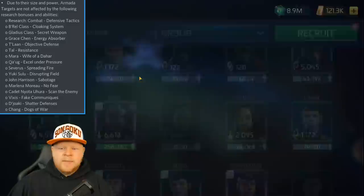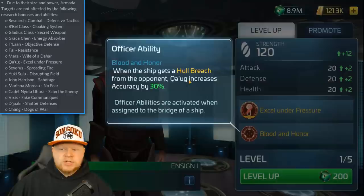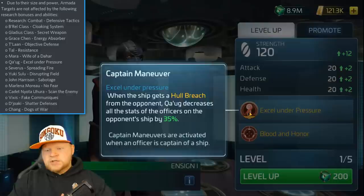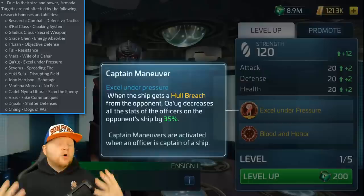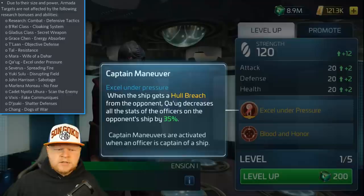We have another of the Klingon crew — Qwag. If you look at his secondary, Blood and Honor, this actually does work, which is just increasing accuracy against hostiles. But it's the Excel Under Pressure captain's ability — when the ship gets a hull breach, decreases all the stats of the officers on the ship by 35% — that doesn't work. I don't even know why this one doesn't work, but this is what the devs said. It doesn't work. The armadas don't have officers, so how would I be lowering the abilities of officers they don't have? I don't know. Anyway, that does not work.